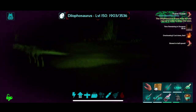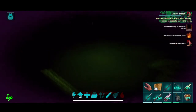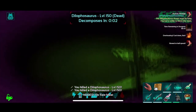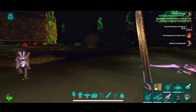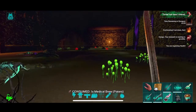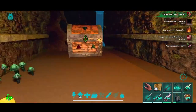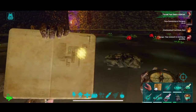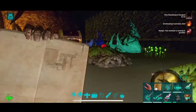You messed up the swamp cave? How'd you mess up the swamp cave? That worked out. Loot — ascendant Spino saddle. Very nice. We're gonna go up here and get this loot crate — this should be the featured loot, if I'm not mistaken.